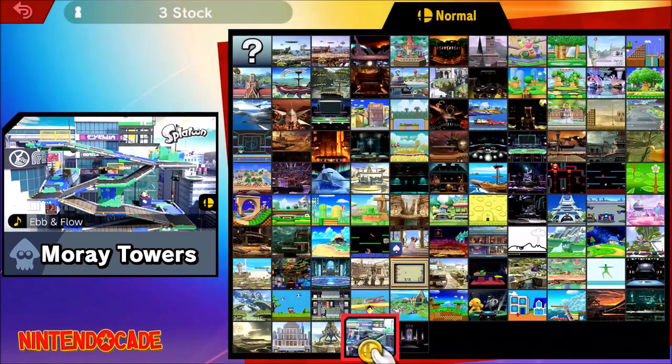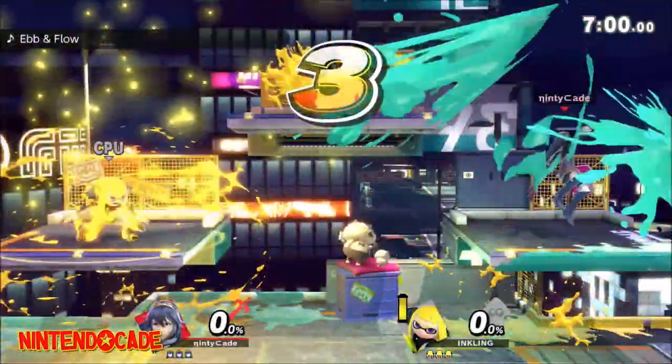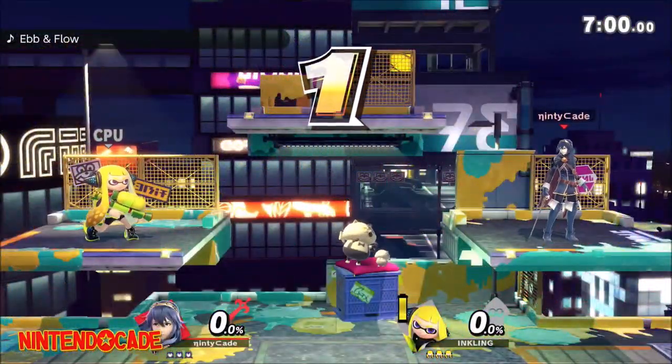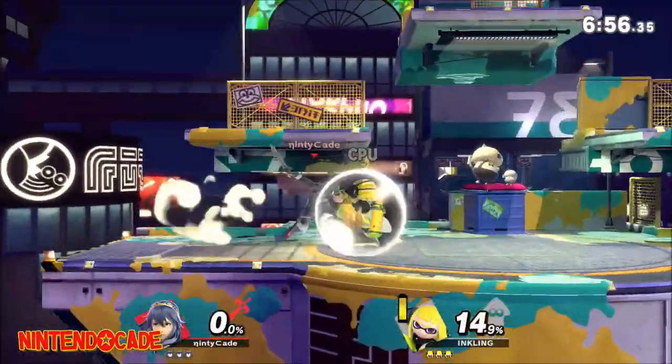Select any of these tracks, pick your desired fighter, and start your match. Be aware this will work in normal Battlefield, Final Destination, and training mode. That's all there is to it and you'll be greeted with this alternate Moray Towers stage for you to battle on.